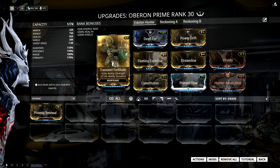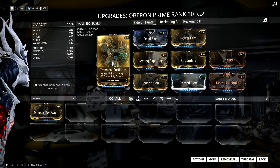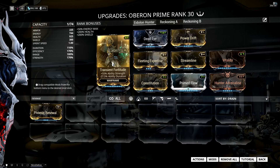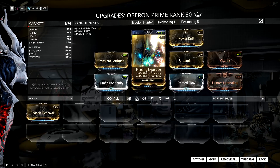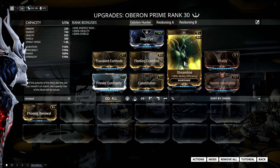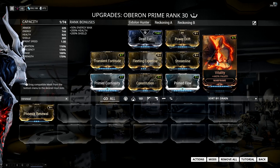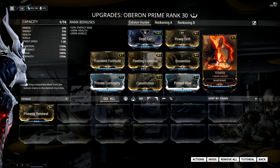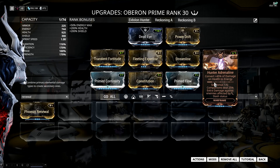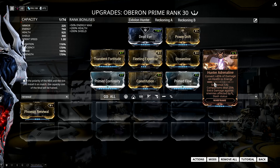I'm then using Power Drift and Transient Fortitude for some strength, which means I provide more armor via Hallowed Ground if people are standing on it, and popping Renewal makes it heal me, my allies, and the lures for more. Next up I have Fleeting Expertise at 2 ranks from the top to save on duration, and a fully ranked Streamline for efficiency so that Renewal doesn't drain too much energy. I'm running Vitality for some extra health, which works really well with the bonus armor provided via Renewal, and Hunter Adrenaline for extra energy generation because it converts 45% of damage done to your health into energy.